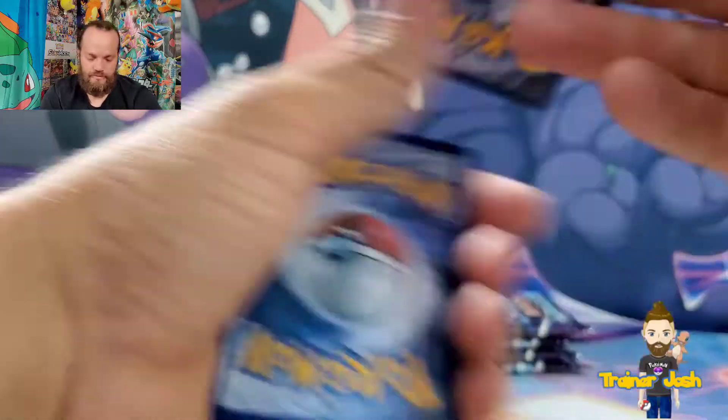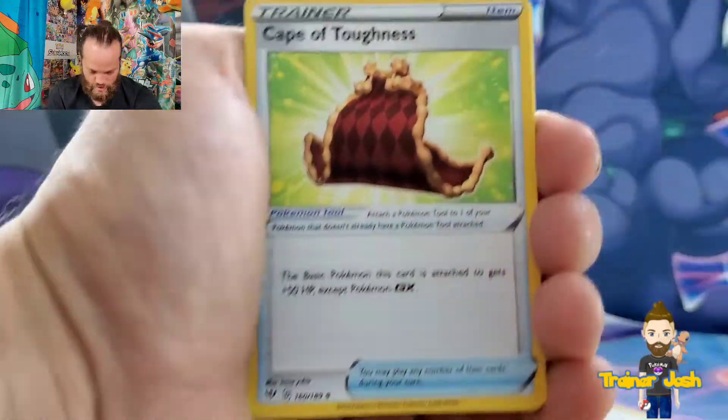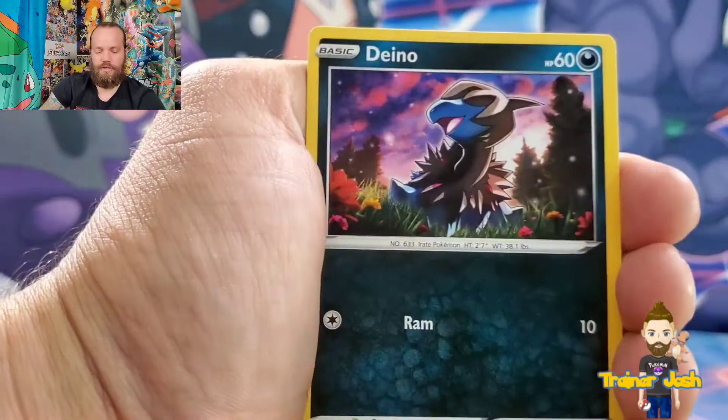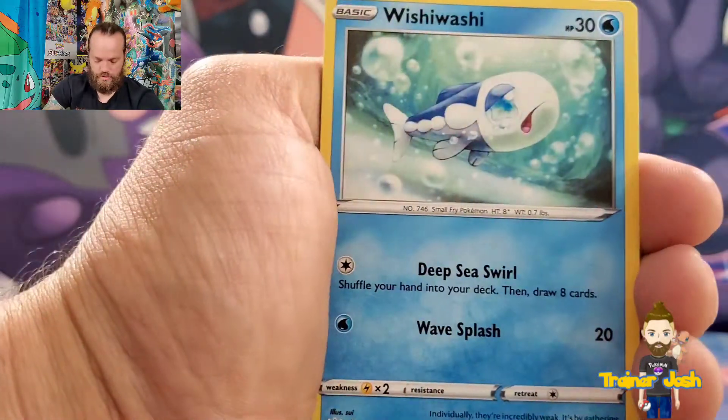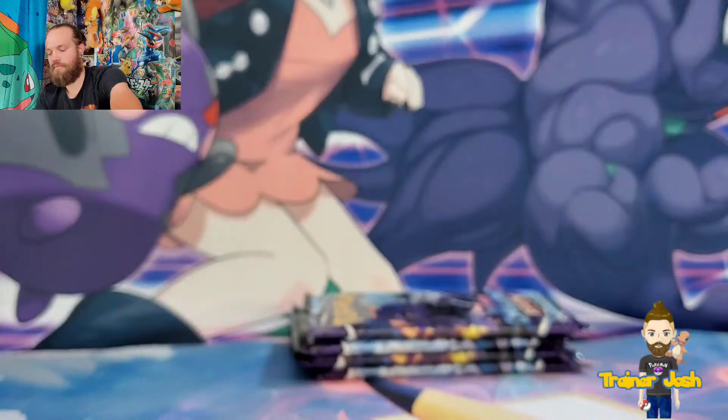Fighting. Starting out with a Cape of Tepness, Spikemuth, Parasect, Pansir, Dino, Qfont, Wishy-washy, Morlal, Reverse Holo Trapinch, and a non-holo Melmetal on the end.